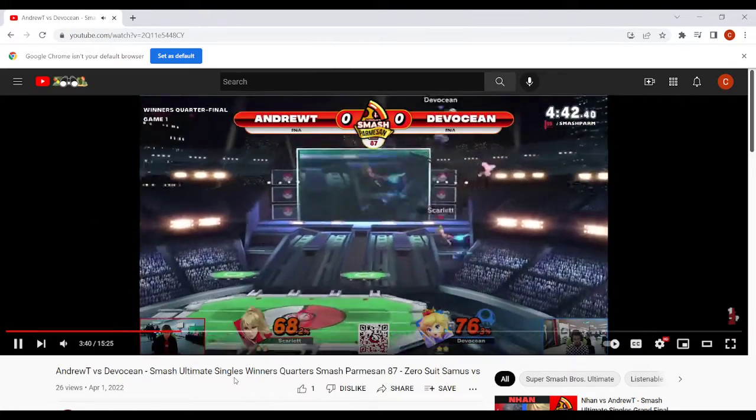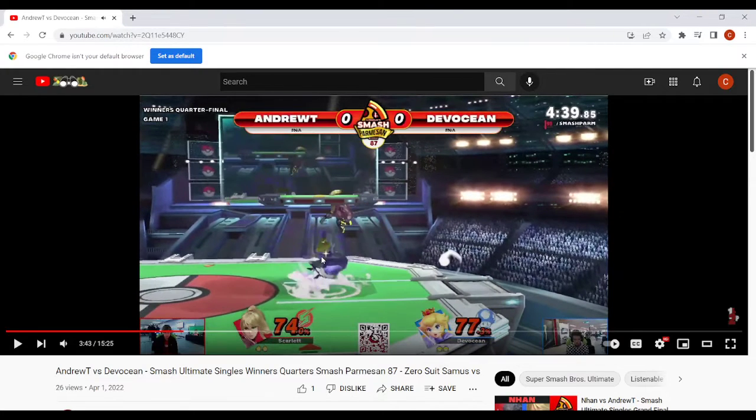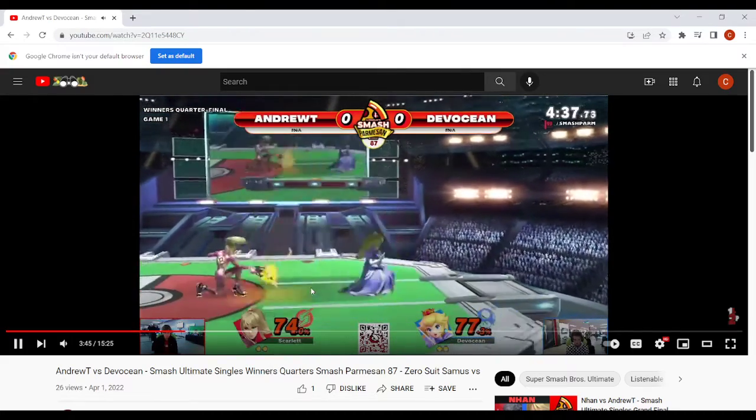Side B is something I see a lot from Peaches during pressure. The way I like to say it: use it at a time where you know it will kill — use it more as a threat, as a surprise mix-up to get the kill. With Peach, it's kind of weird to get kills sometimes, and this is one surprise mix-up you have when doing corner pressure. Definitely avoid overextending with it when you don't get as much reward. Be more patient, keep center stage. It's okay to use it once or twice a game.